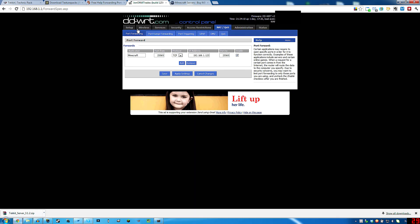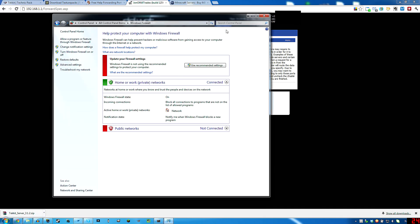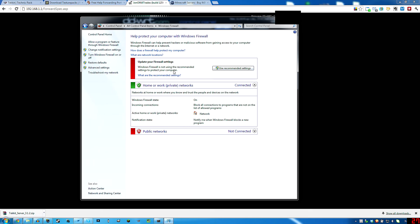Basically what you're looking for in any router, if you already know how to log into yours, is the port forwarding section. You name it whatever you want just to know what it is - Minecraft obviously. The port is 25565 by default. You really only need the TCP protocol, though you could put both. The IP address you'd want to put is your own personal LAN IP that your computer is. And you'd want to enable it and hit apply. I turn off Windows Firewall because it's just nothing but a problem, and there's a firewall built into basically everyone's router, so you don't need it.